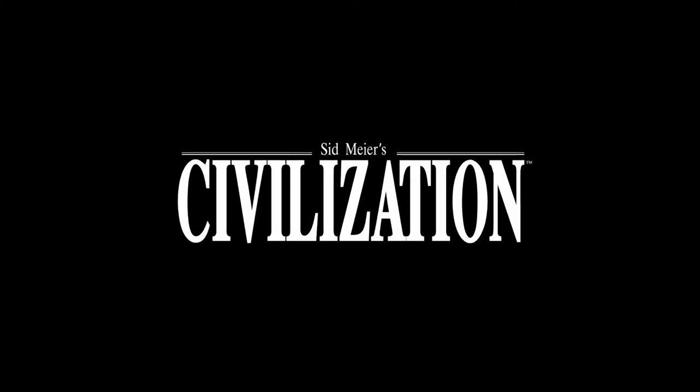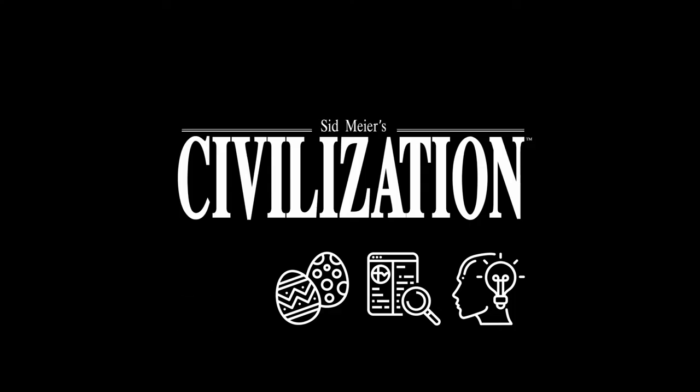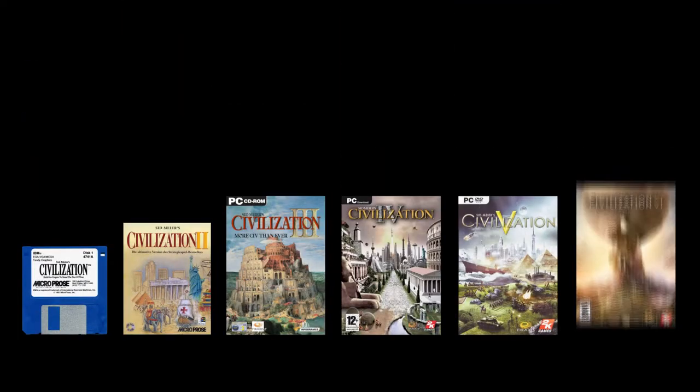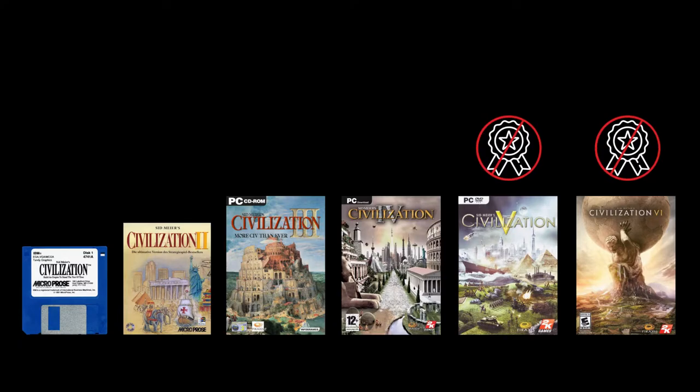Hello and welcome to this video where we're going to take a look at some of the secrets, easter eggs, references and things you might have missed in the Civilization games. As a ground rule, to keep the setting of building up your Civilization from the Stone Age to the Modern Era the same, we will only be looking at the numbered Civ games — namely Civ 1, 2, 3, 4, 5 and 6. Furthermore, we will not be looking at any of the achievement references, which is a video for another time.